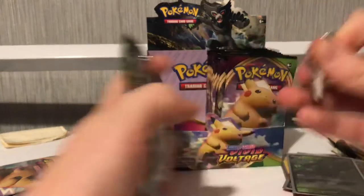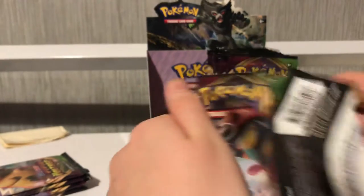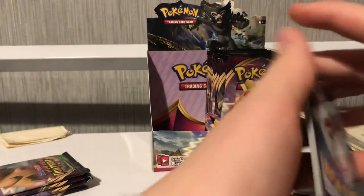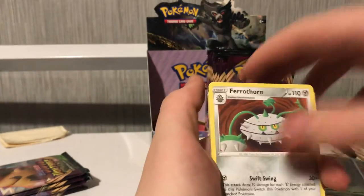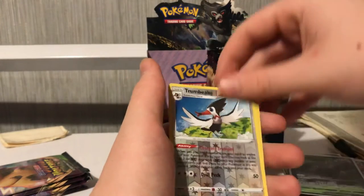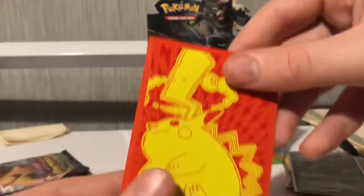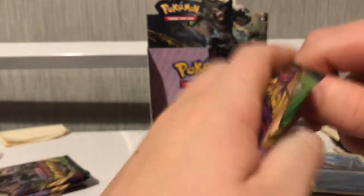Still have four or five more packs left in this one. We've got a white coat — it's always a good sign. One, two, three, four. Energy, Earthen, Musharna — I'm really not sure how to say half of these names. Skiddo, Eevee, and — ooh — Hollow Wailord! Another pull of the day! Let's sleeve him up in our Pikachu VMAX sleeves which you can get out of the elite trainer box, but that's also hard to find.